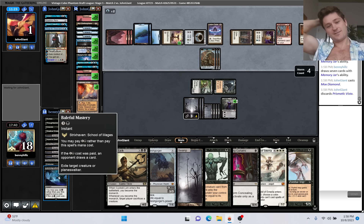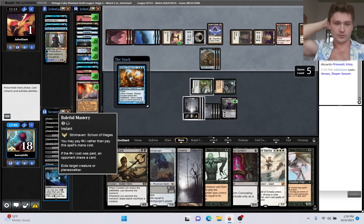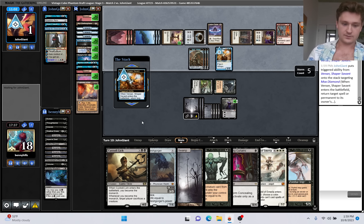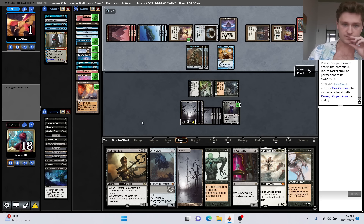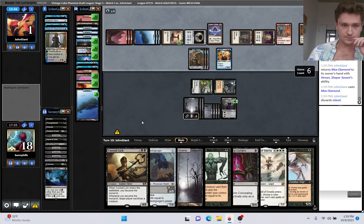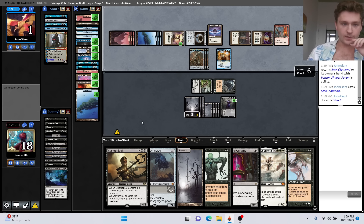So we could have not killed their Mirror Battlesphere, and then in our upkeep... oh my god, we actually could have won. They attack us but we don't care - that doesn't kill us. Venser to bounce the Voidwalker - okay, never mind, that does go back to meaning they have lethal. They bounce their Mox Diamond. They Brain Freeze our last nine cards. The only way we can win is if they have a burn spell that they discard to this Memory Jar, which I think is super unlikely, but I'll play to my outs.